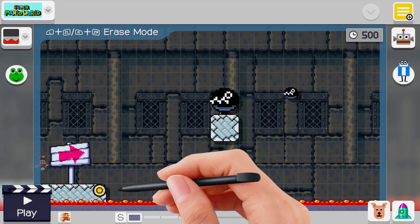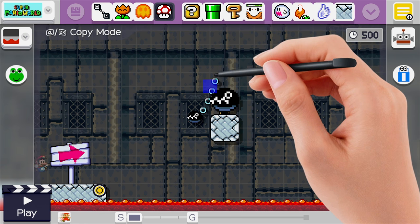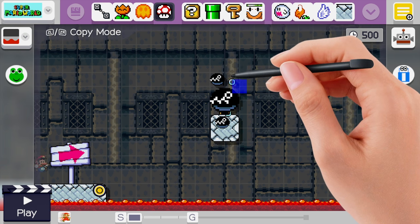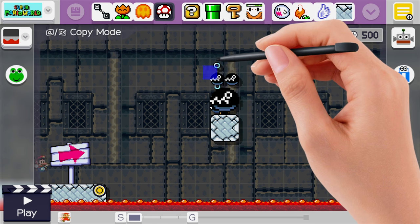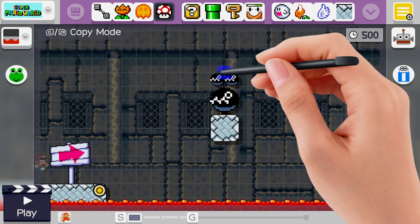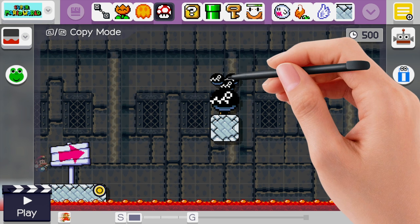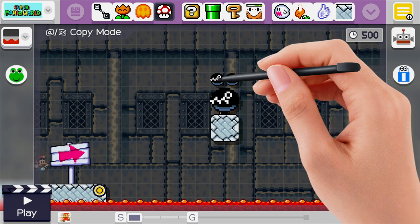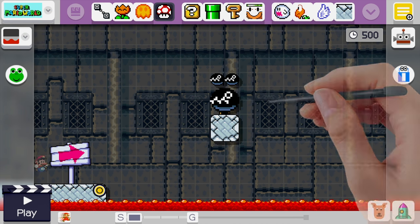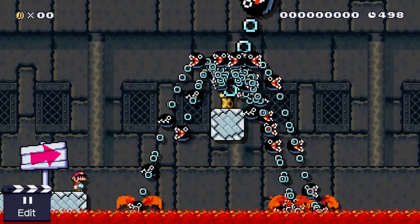Now we'll erase everything except for our big chain chomp and our little spawning chain chomp. We'll make stacks of these above his head. Quick note: you can hold ZL and drag copies, but with this glitch I found out you can literally hold ZL and just tap one of the chain chomps and it'll keep making copies — it's even quicker. Once you make tons and tons of copies of the chain chomp, we'll hit play.